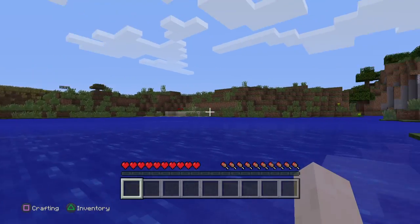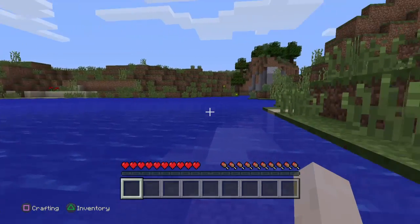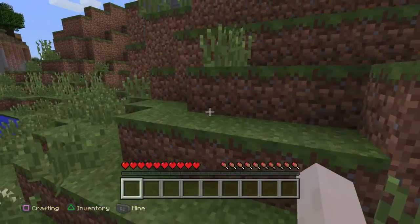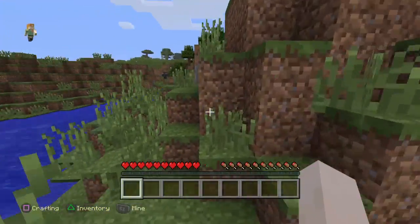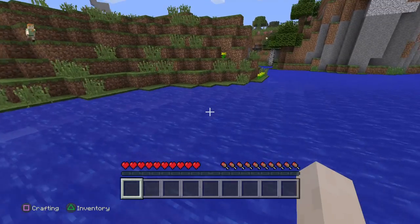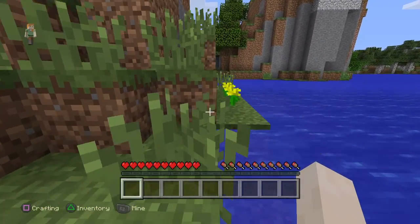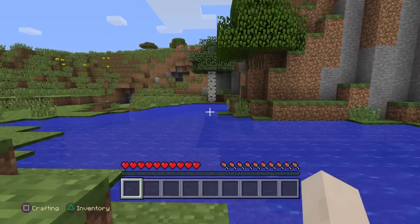You can see I spawned in some water. Use the right joystick to look and the left joystick to move. Run to the nearest tree and mine it for some wood. You hold down R2 to mine and it will do a punching motion like this.